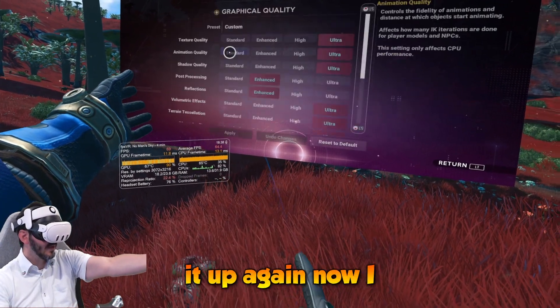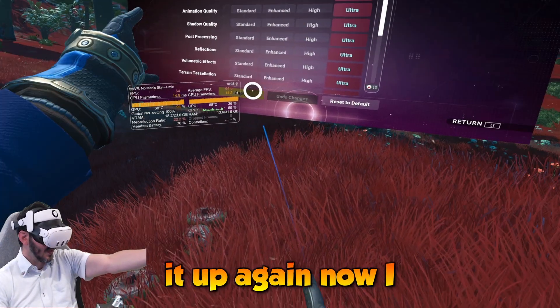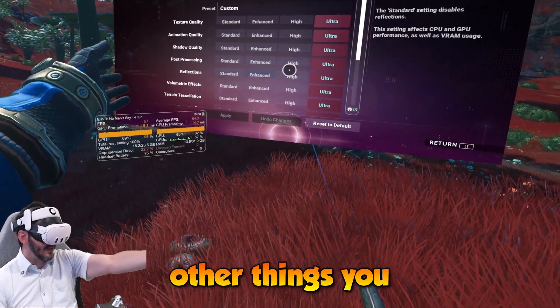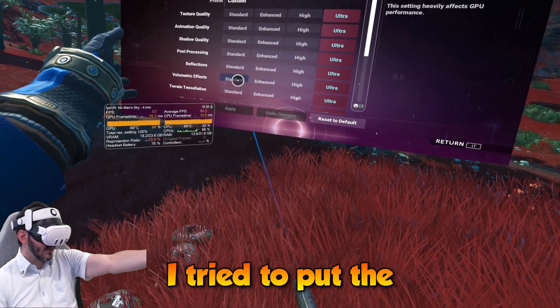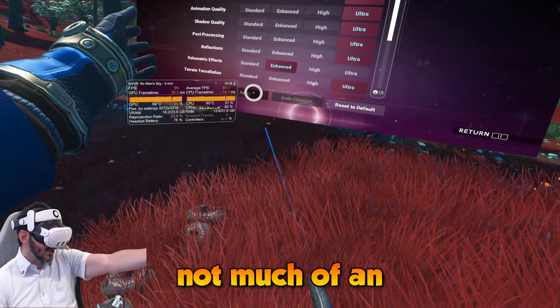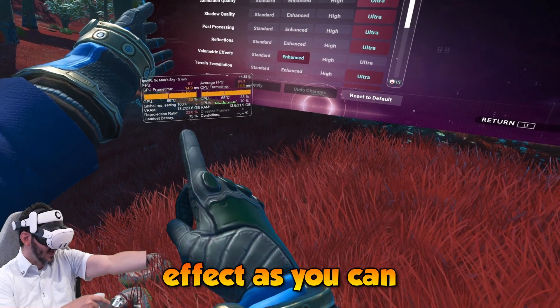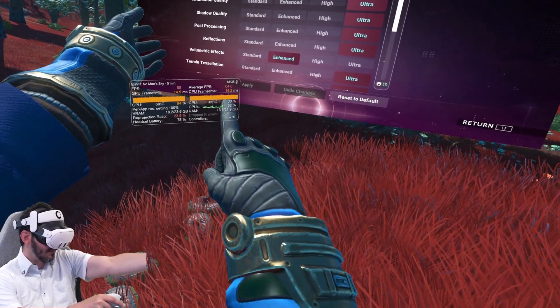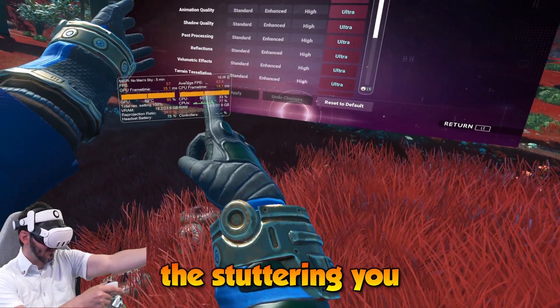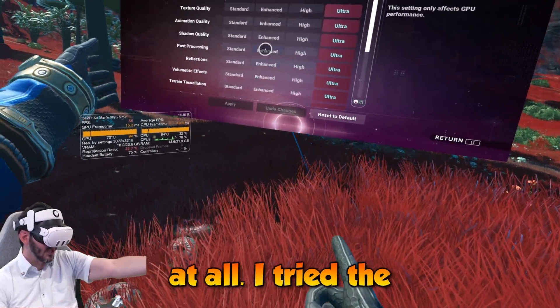If I put them up again, I should get an increase in frame time, as you can see. Then other things you can change — I tried putting volumetric effects to enhanced, but there's not much effect. As you can see, nothing pretty much changed. Put it back to ultra — apart from the stuttering — it doesn't change at all.